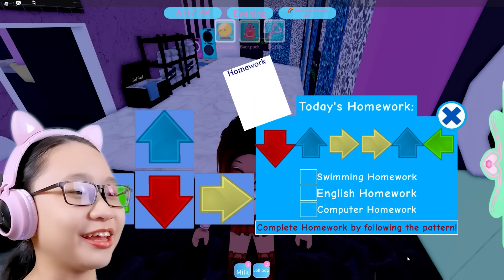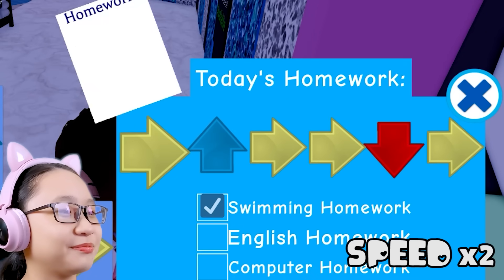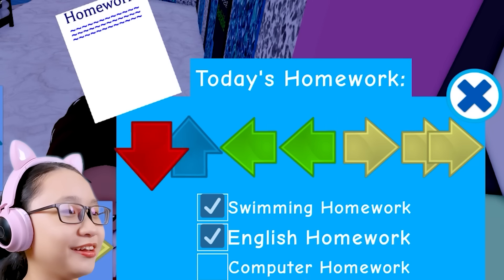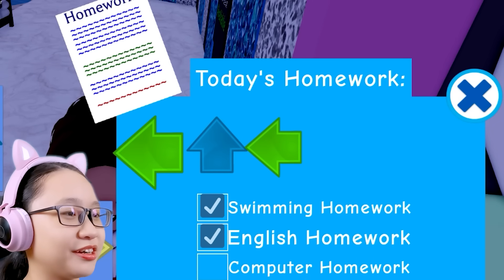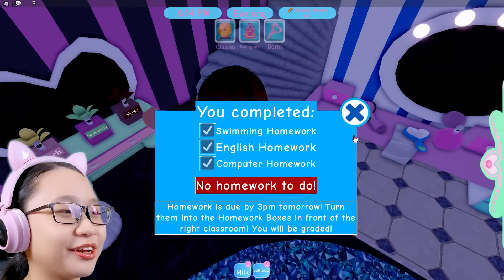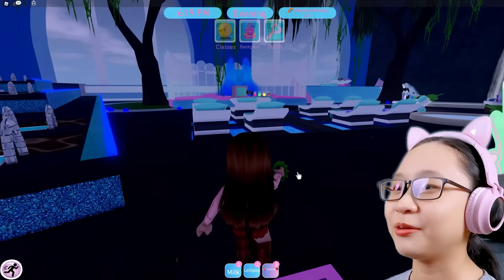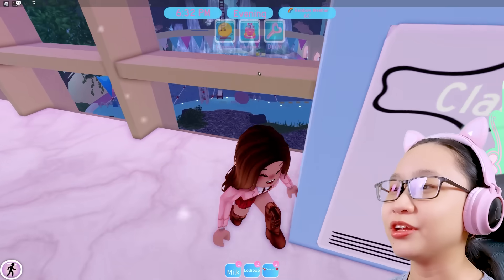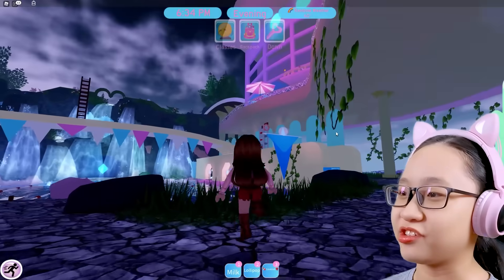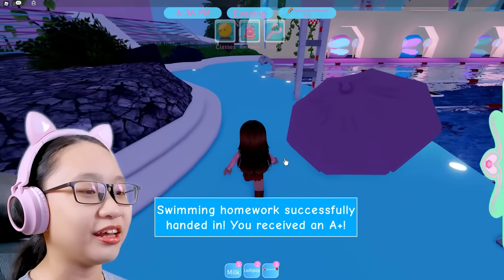Let's do my homework now. This is how we do our homework — we just tap these random arrows. This is fine, not boring at all. Oh gosh, I got it wrong. There we go. I've done three of these: swimming, English, and computer. I'll send these homework tomorrow. This is a random room, let's get out of here. Over here's the pool — let's go to the pool. I can just jump. Swimming homework! Swimming homework successfully handed in.